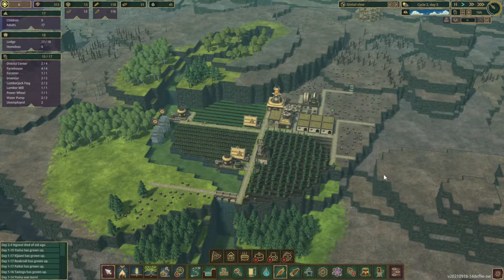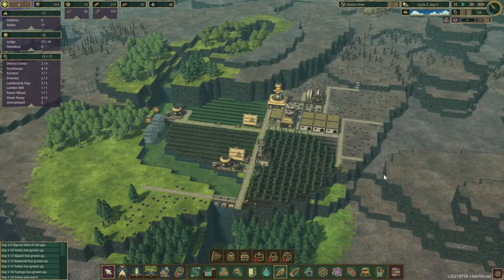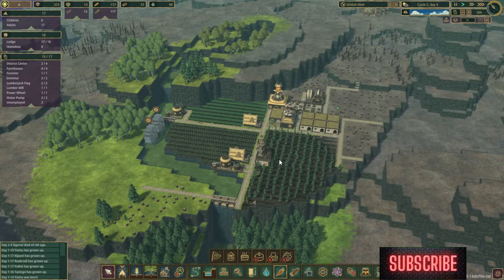Hey everybody, I'm APH and welcome back to what I'm affectionately calling Beaver Mountain. In the last episode, we went ahead and got some farms down, got our actual forester to get trees replenishing, had our first drought, and we kind of got into some research.